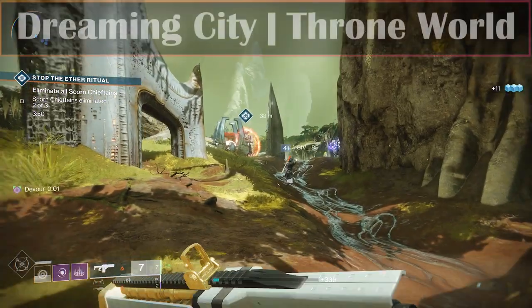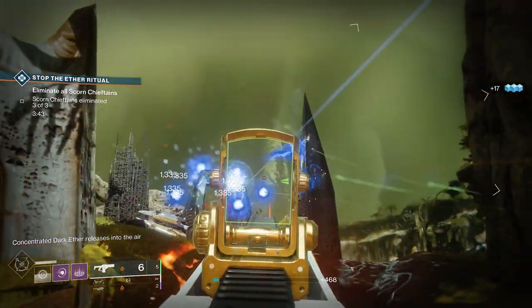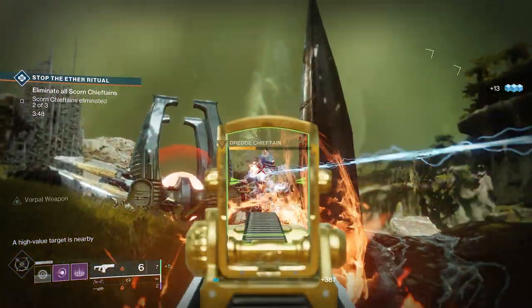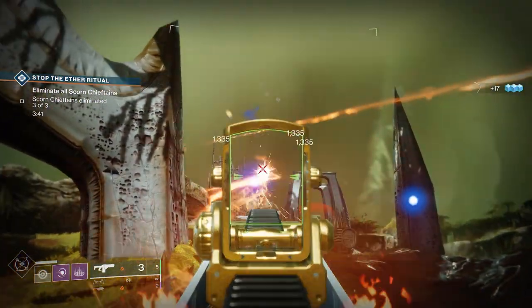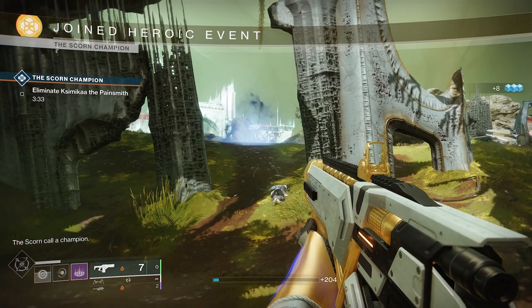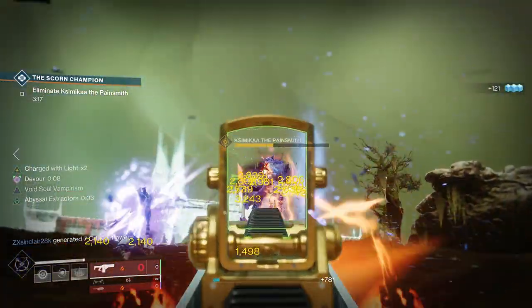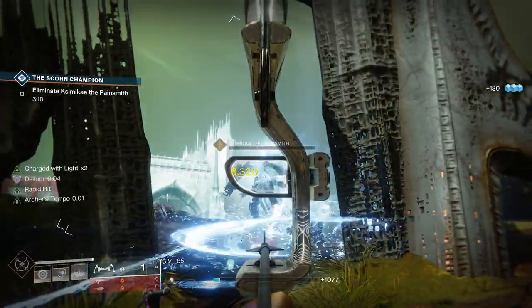Next up is Aether Ritual, found in the Dreaming City and Savathûn's Throne World. Simply kill all the adds to complete it. To turn it heroic there will be a destroyed servitor in the middle of the public event along with 3 Aether generators around the area. At one of the generators a chieftain will spawn, and killing him will release Aether from the generator he was next to. The Aether needs to be destroyed before reaching the destroyed servitor in the middle. ARs, submachine guns, fusions, shotguns, even machine guns make short work of the Aether. Once done, another chieftain will spawn by the next generator, and so on for all three. There is some leniency in how much Aether you need to destroy, but aiming to destroy all of it is the best approach. Destroy all three clouds of Aether and a final Scorn boss will spawn in. He has a lot of health and likes to move around. RPGs, swords and fusions make quick work of him.